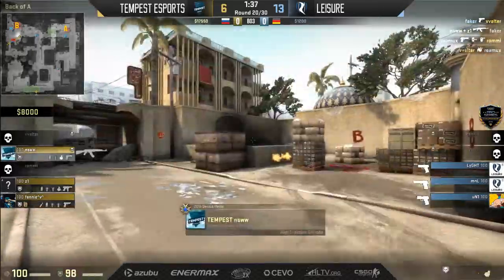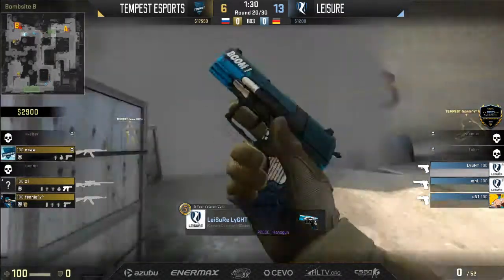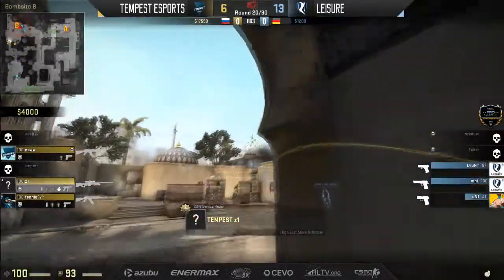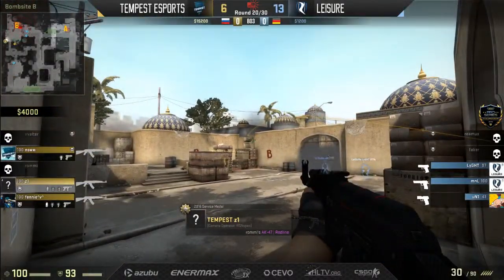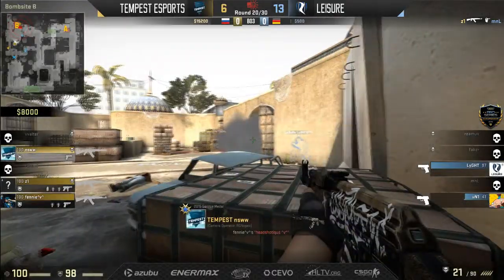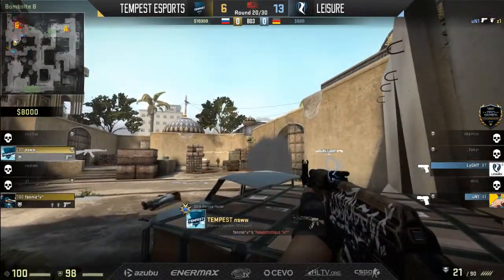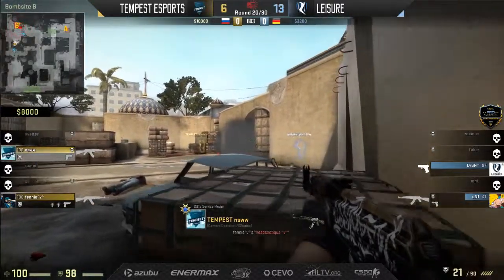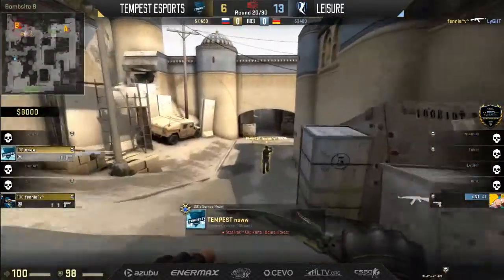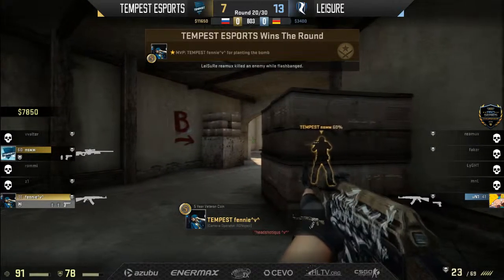Faker gets AWP'd on the cross — maybe that'll cue Tempest another B-side play. Both teams just love to rush on their anti-ecos. Back at them with two frags from Leisure. Tempest really need to maintain this bank — if they are the ones that get reset or have to make a shoddy buy whenever Leisure get their weapons out, that'll be big problems. Leisure making noise outside the tunnels, maybe trying to fake for their tunnels player. Uni makes his way back into the tunnels — I like that play. He will get an AK out of it. Light still covering the double doors side towards mid.